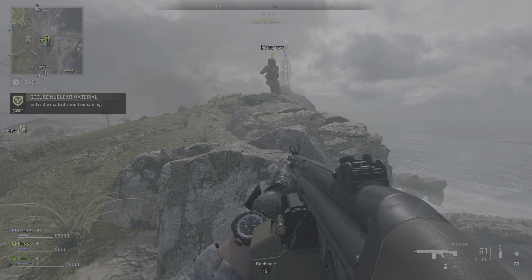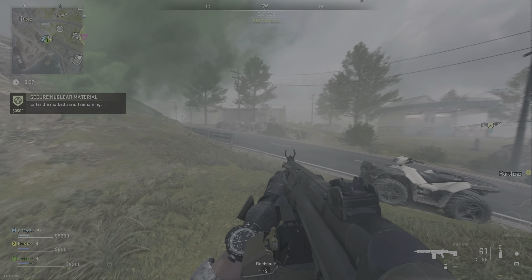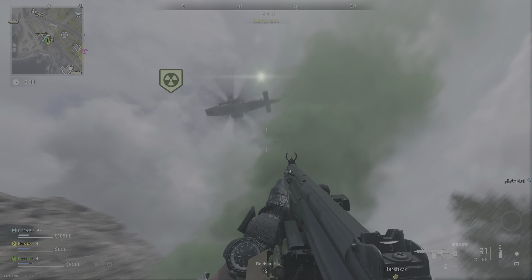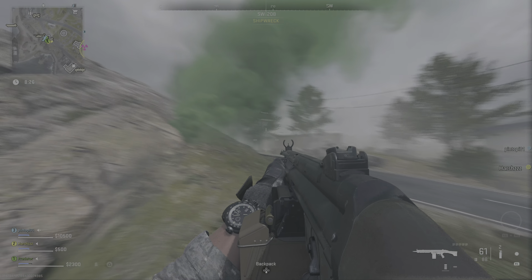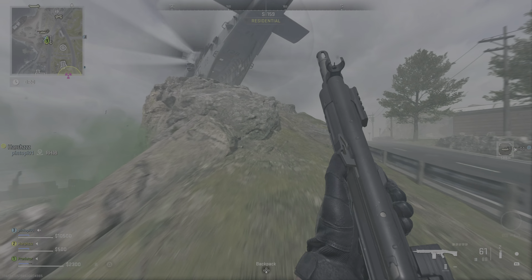Ultra-1, we have visual on the LZ. Keep it clear. Ultra-1, actual, objective is secure. Move to an HLZ and call for extraction to earn a bonus. Dynophore is holding at the extraction point. Advise you get here fast.